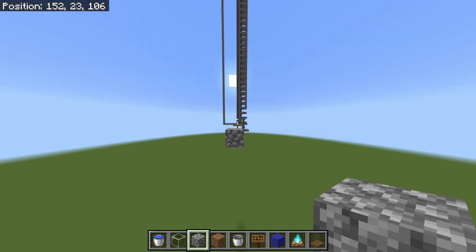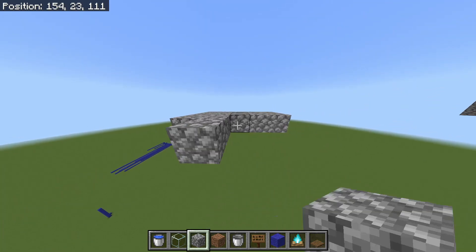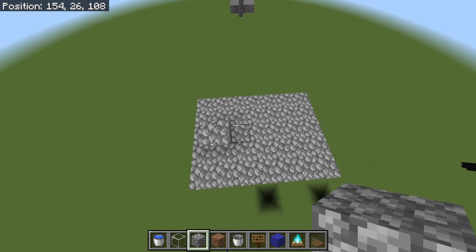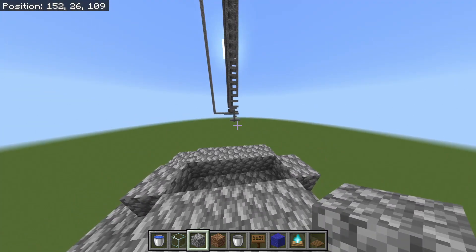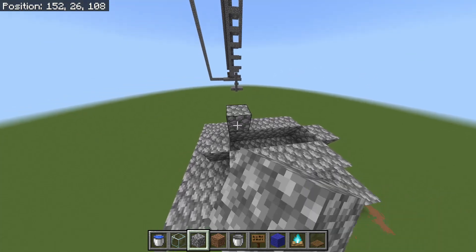To build this experience farm, you want to start by building a platform where you want the base of your farm to be. Next, build a shape like an oval with four blocks in the middle.